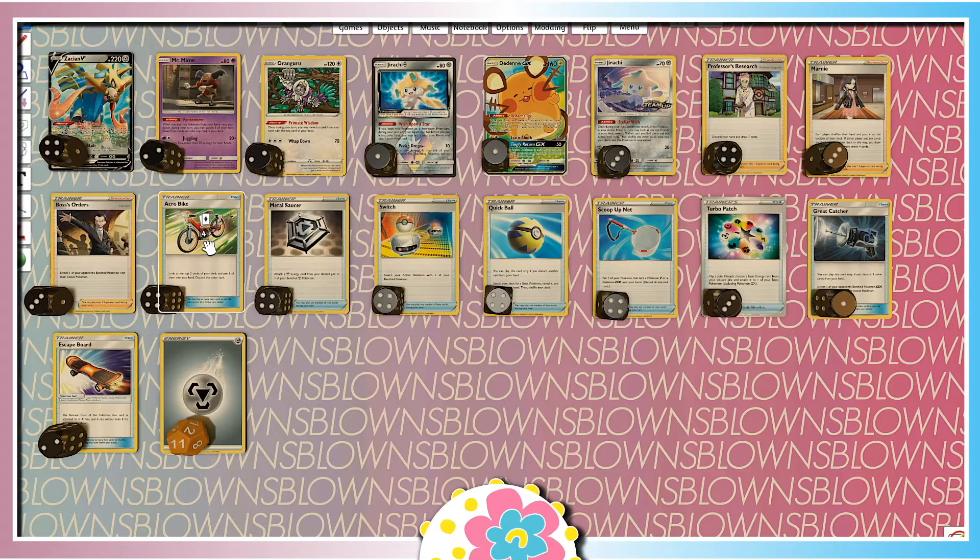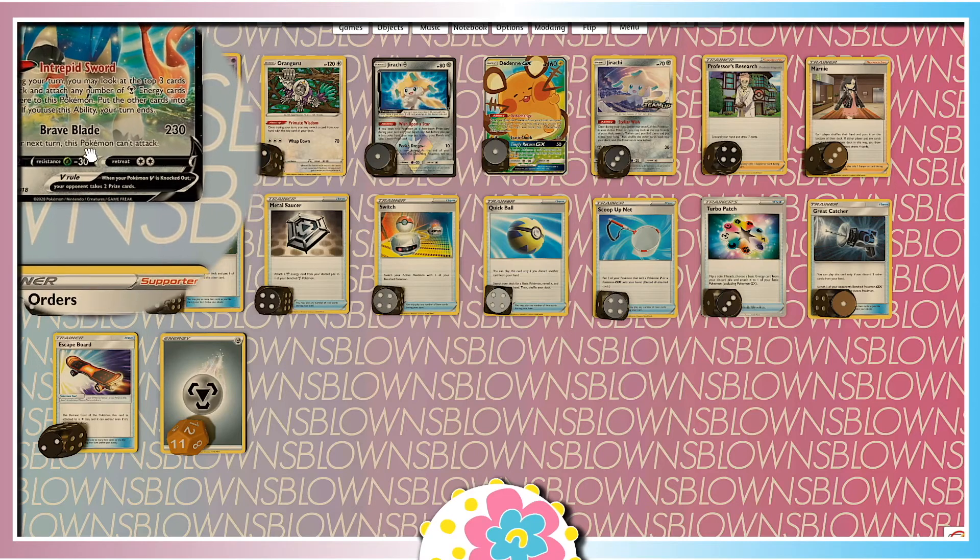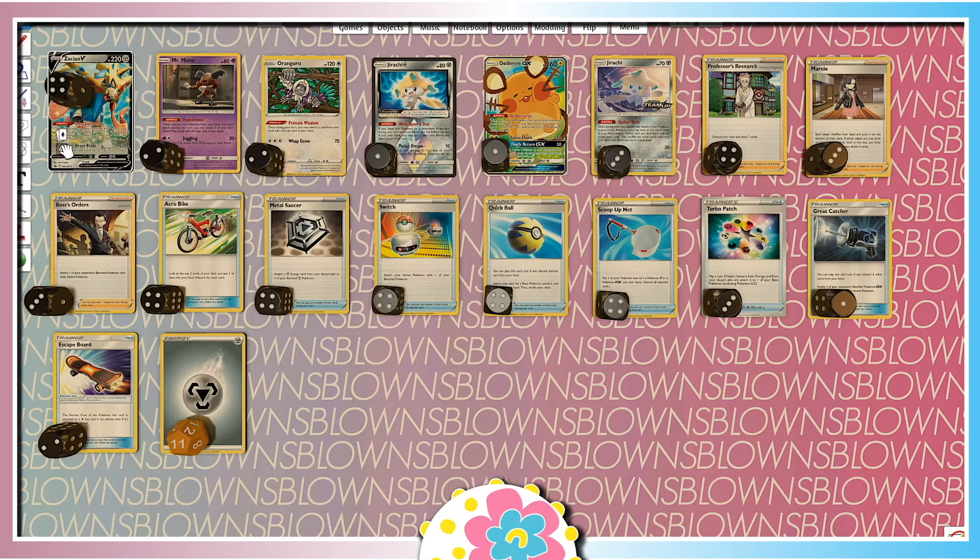We have Acro Bike to make the deck more consistent. Switches to get out of the side effects of Brave Blade. So, once during your next turn, this Pokemon can't attack. So, that really does allow us to get out of that position, whether we're getting out of Jirachi as well. We just really want to get things set up here.